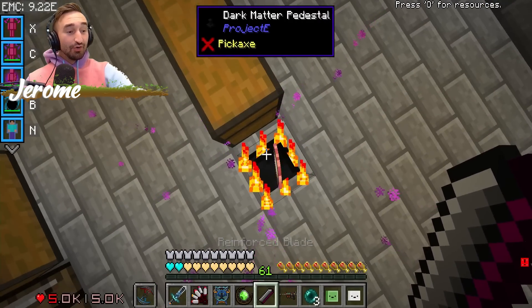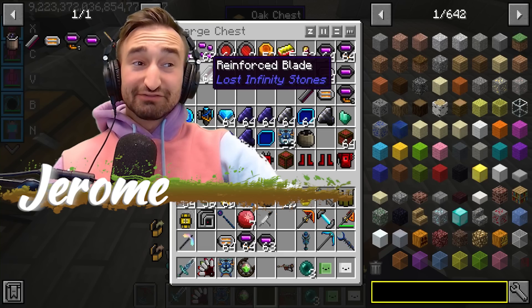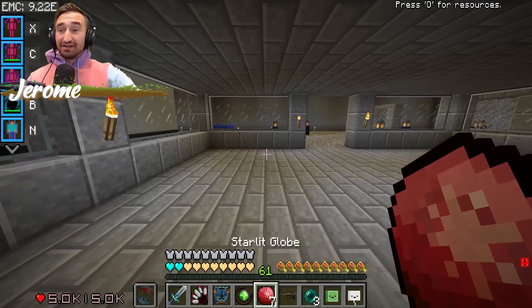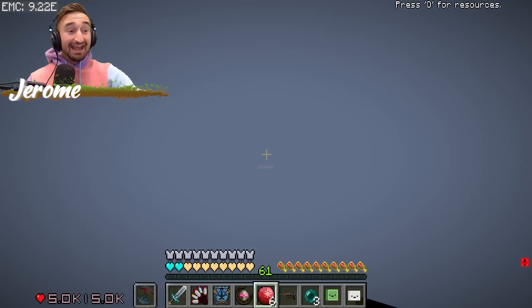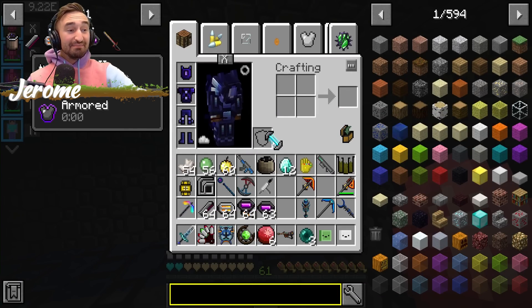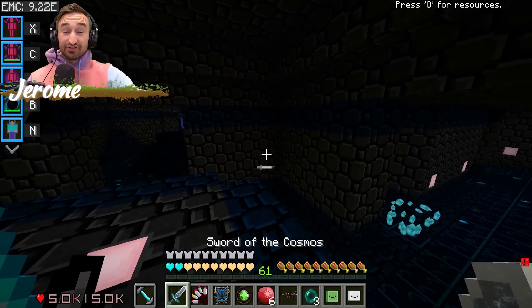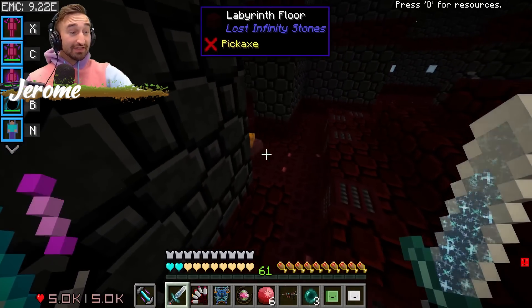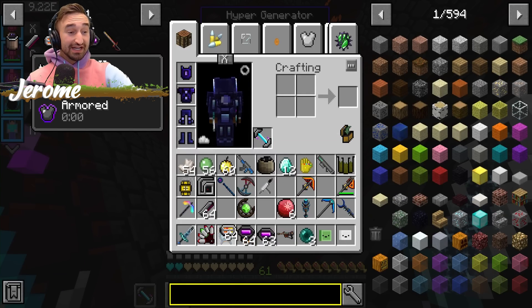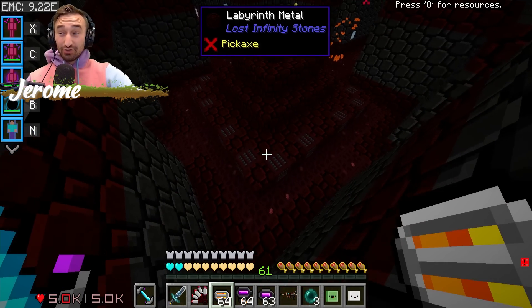This isn't going to be easy beating this minigame, so we're going to have to get a bunch of extra reinforced blades, because that's what it takes to start it. Actually, before we do that — instead of doing the minigame first, what I'm thinking we do is get the custom crafting done. There's custom crafting, and it's actually not as bad as you'd think. To my understanding, we just have to take these three ingredients and kind of power this thing using them.